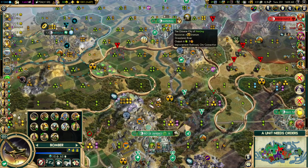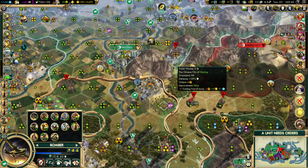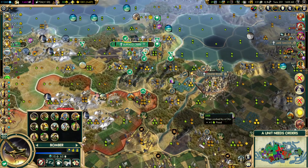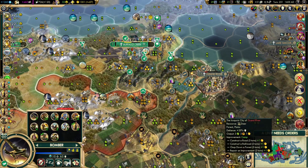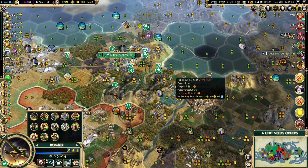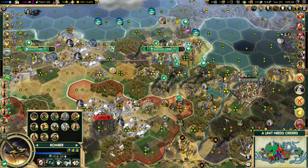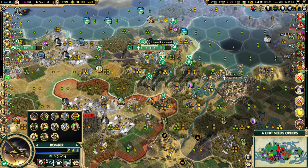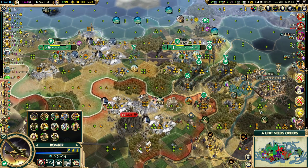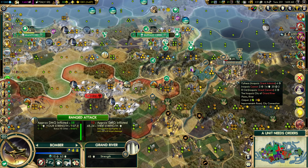There's going to be a one-turn gap between Manhattan and having uranium, so we'll use that turn for that. Let's look at Grand River — I'm seeing a couple of units in the way. If we get those units out of the way, we can have this guy do the capturing of Grand River after we soften it up just a touch more. I do see three artillery — this one can act upon the personnel, both of these can act upon the personnel and the city.